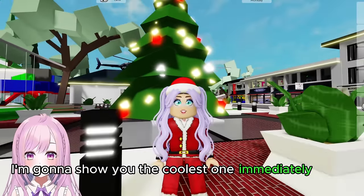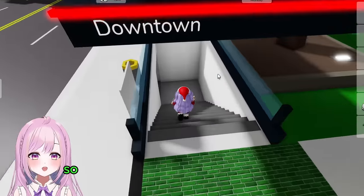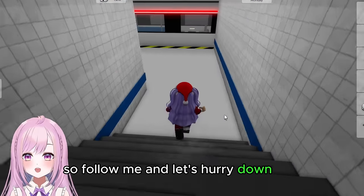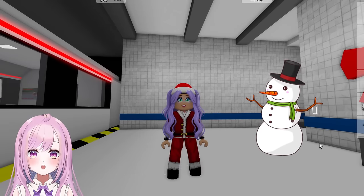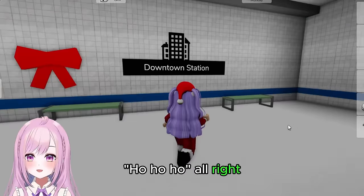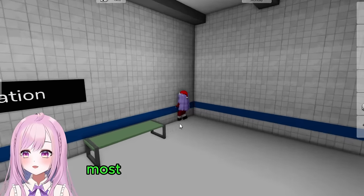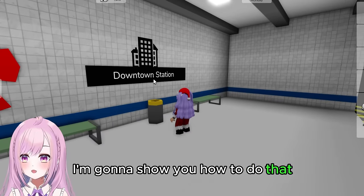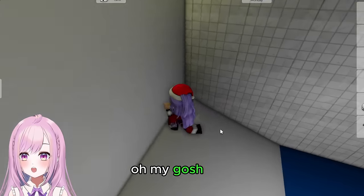I'm going to show you the coolest one immediately. First, we're going to go all the way downtown to the subway. Also, if you see a snowman in the middle of the video, comment down below 'Ho ho ho.' Now let's come over here — most of us know there's a way to go into this wall. Click on the downtown station and let's go inside quick.